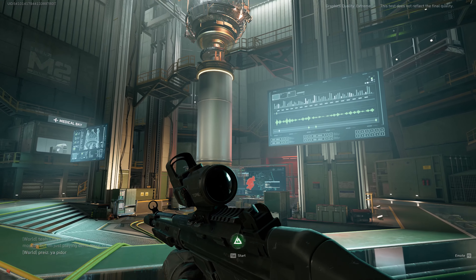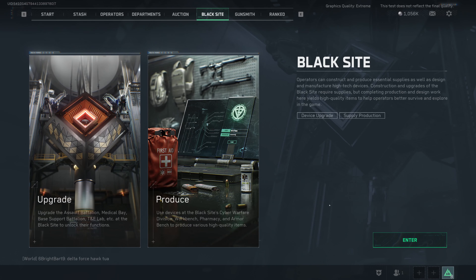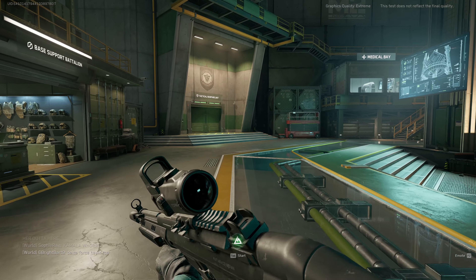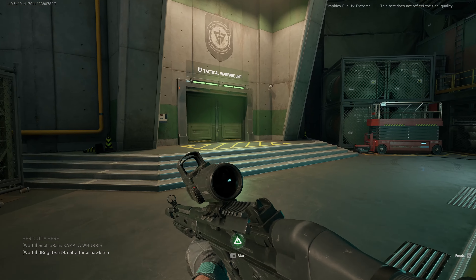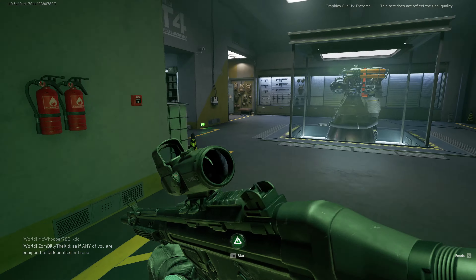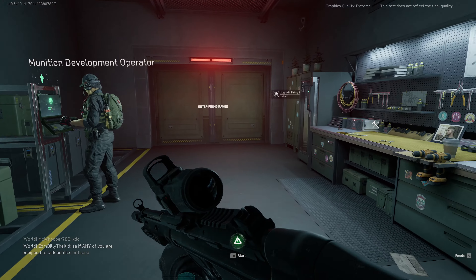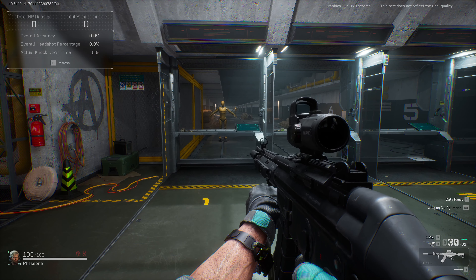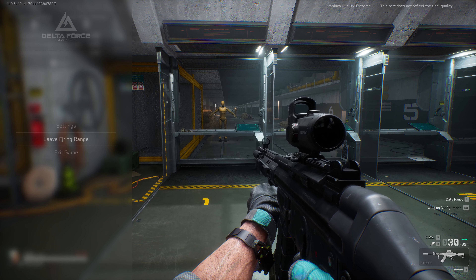One way to access the firing range is through your Black Site. You'll spawn in here, and then you go to the Tactical Warfare Unit on your left, where you'll have access to the firing range.